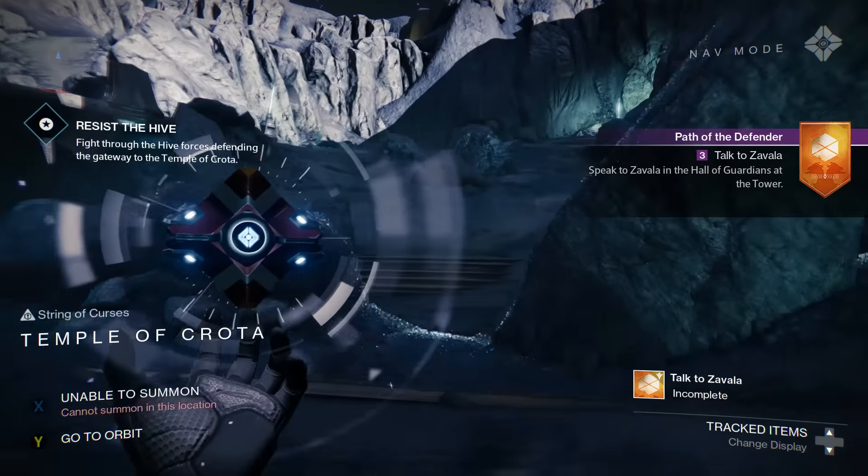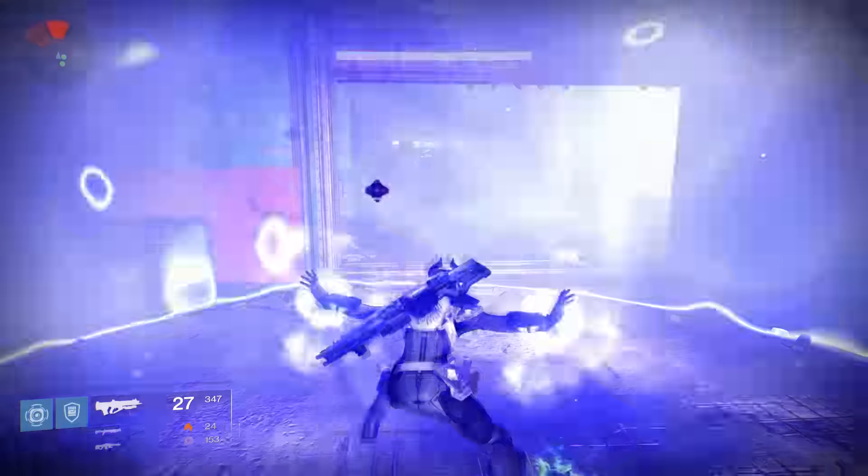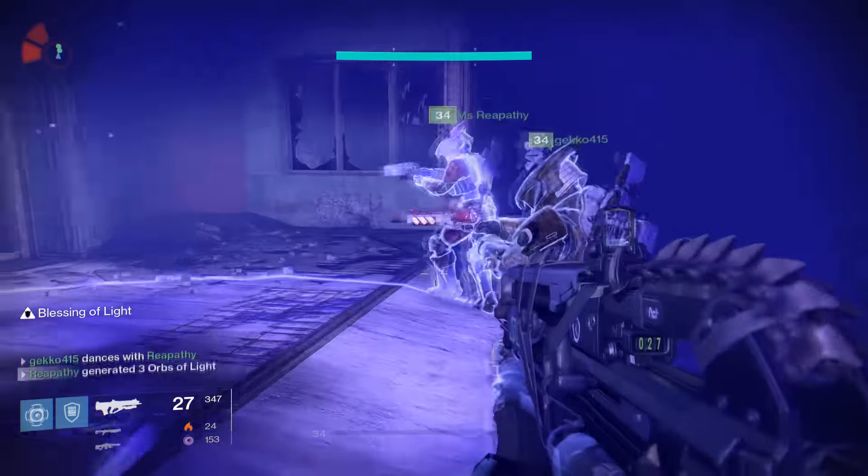Use Armamentarium and magnetic grenades for the best results. Once you are done, turn in your quest to unlock the next portion. The next step is to create 25 orbs of light.